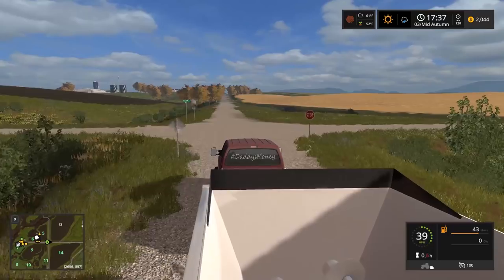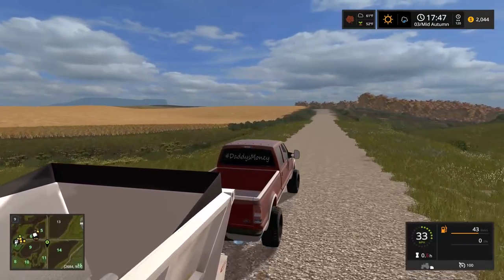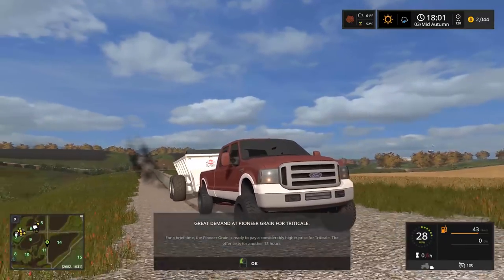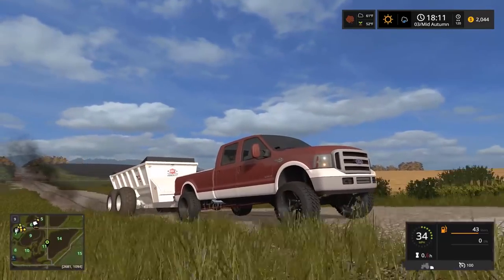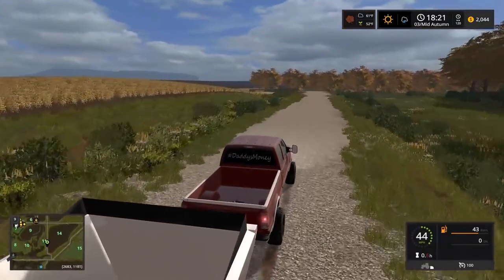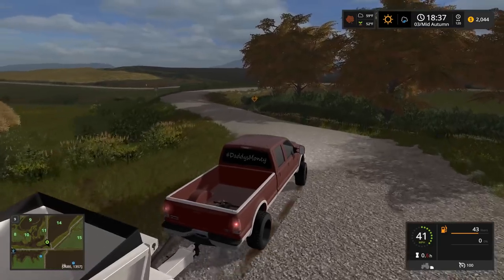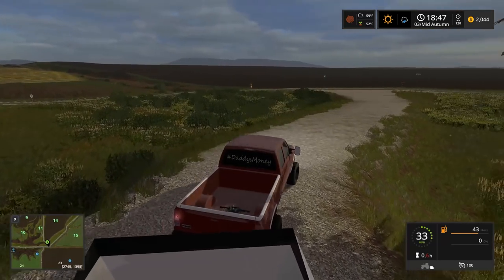We're gonna take a right and head all the way down to the shop. One thing I've been noticing is all my equipment's getting low on fuel and that fuel bill is gonna be a lot. The lights on this truck - oh wow, there's a great demand for something! I wasn't even able to see what it was. These lights are like nothing on this truck. It's gonna get dark here too.